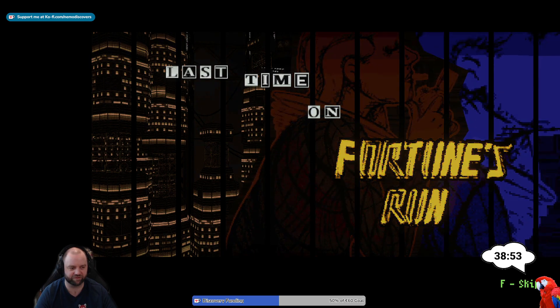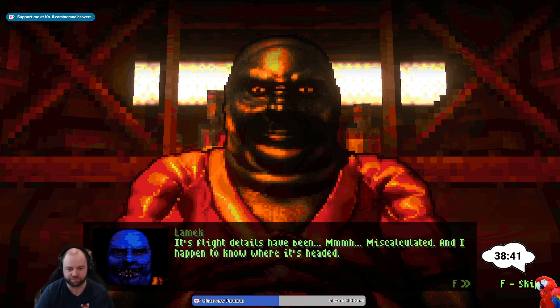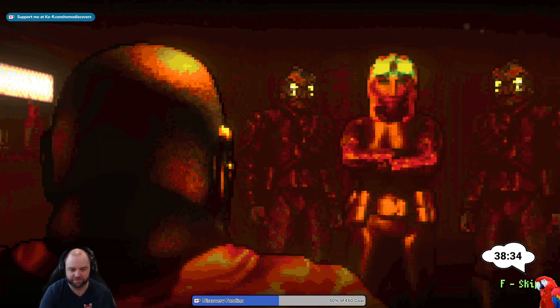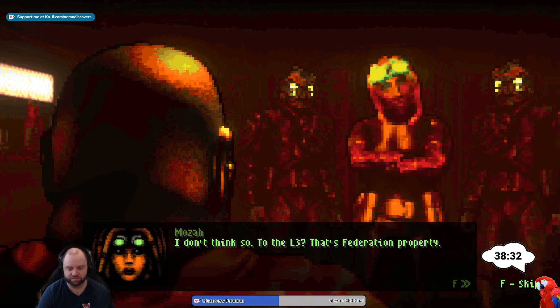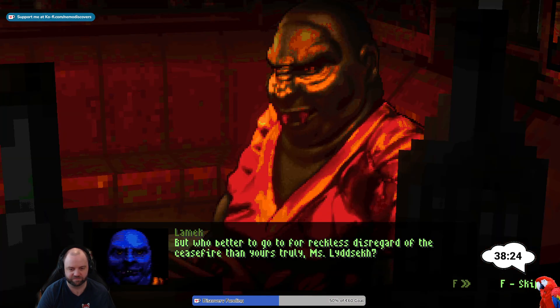Last time on Fortune's Run — action music. 'So you need work. There's a deep space probe on a swing back to the L3. Its flight details have been miscalculated. I happen to know where it's headed.' 'To the L3? It's variation property — they're gonna get us both in a lot of trouble.' 'But who better to go to for reckless disregard of the CS5 than yours truly, Miss Litzek? I can tell you're itching to go back up — I can make it worth your while.'